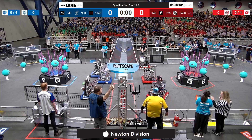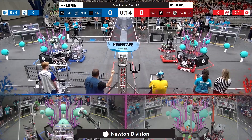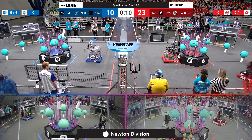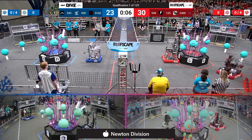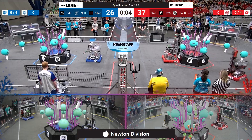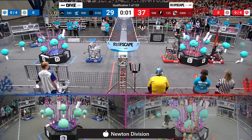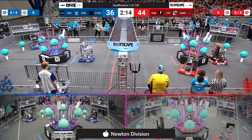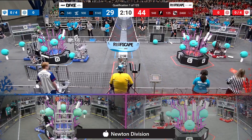We are getting started in three two one, and your robots take to the deep with autonomous. Here in our first match on Newton, you can see Neutrons going for one, two, three — can it be four? Over on the other side we've got one, two up top, plus we've got a level one score. Both sides are going to pick up an autonomous ranking point, and we move forward into tele-operated.